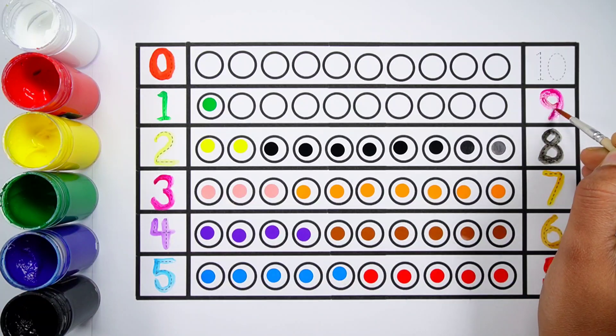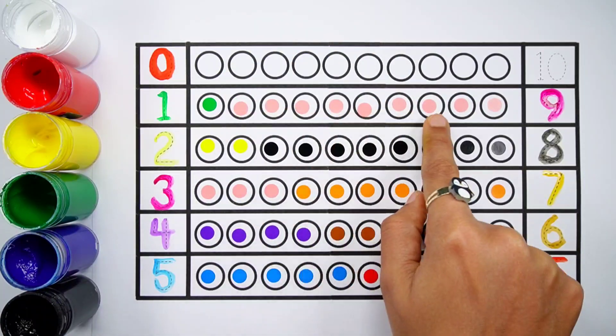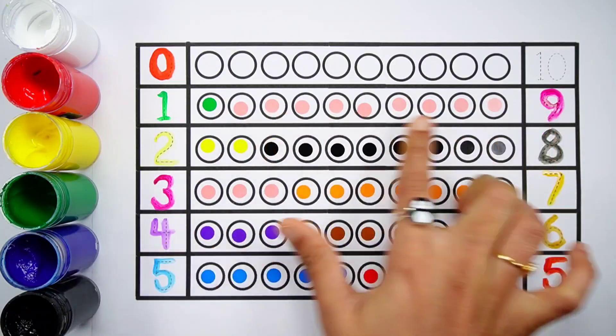Number nine. One, two, three, four, five, six, seven, eight, nine — nine balls. One plus nine makes ten. One, two, three, four, five, six, seven, eight, nine, ten — one plus nine equals ten.